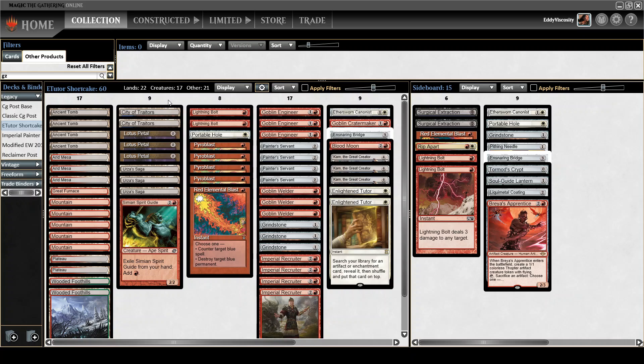The mana configuration is a little bit different. I have less fast mana — only three Lotus Petals instead of four, no Lion's Eye Diamond. I'm also a little bit heavier on lands accordingly, five Mountains instead of four.